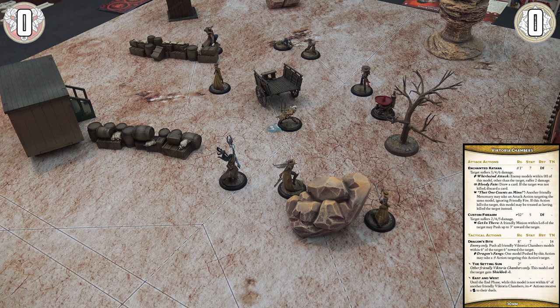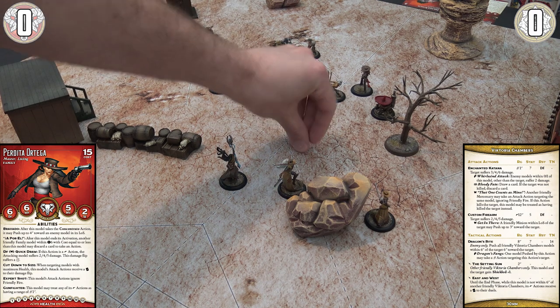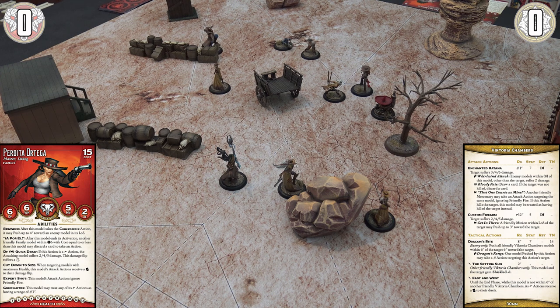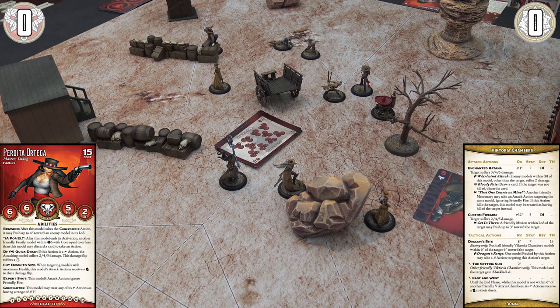Victoria declares a charge — a push up to your movement in a straight line, followed by a close combat attack, all counting as one action. She spends her focus for a positive flip, flipping one and a ten — picking the highest gives her 17. Perdita resists with defense six, flips five — total eleven. Perdita cheats in an eleven bringing her to 17 to match Victoria, and since whoever is losing cheats first, Victoria could counter-cheat, but we'll let it slide. The accuracy modifier shows a difference of zero — a double negative flip for damage.